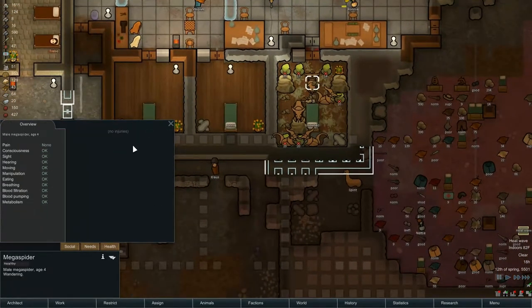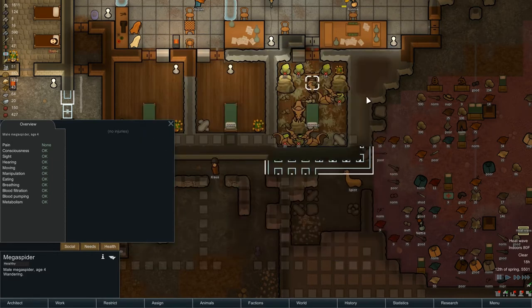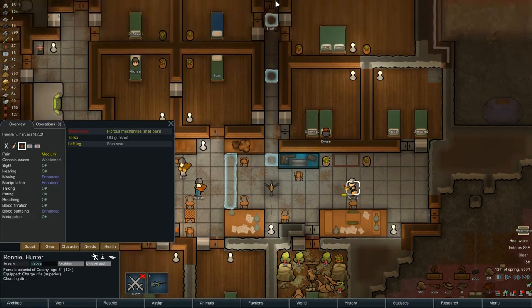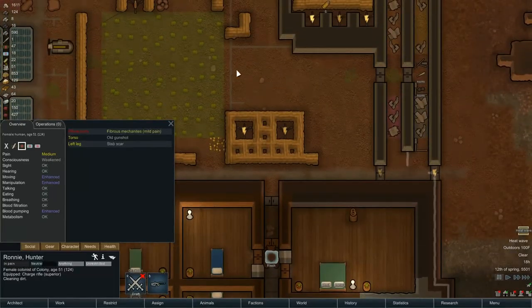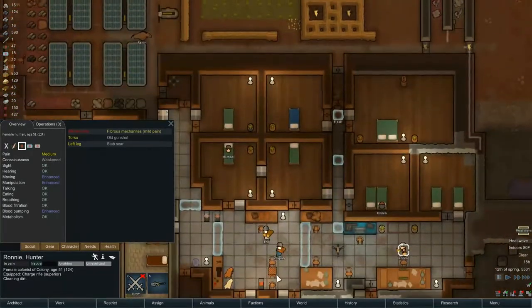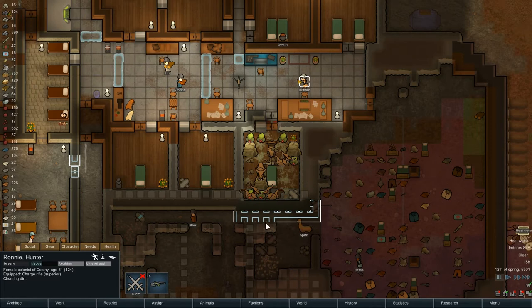I thought about busting a pathway through here. But in reality, I could just walk them right up through here — assuming that they will chase Ronnie, who has fibrous mechanitis and an enhanced running speed of 5.37. The bugs are roughly 3.85. So all three of our infected colonists could be bait — neener neener neener — and then run up through here, leaving the doors unlocked, and lure the bugs into this area. Then one by one, work them into the gauntlet or into the turrets.